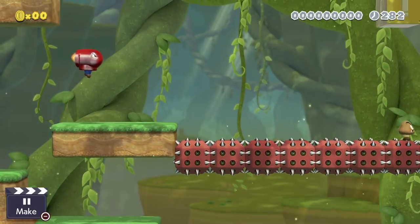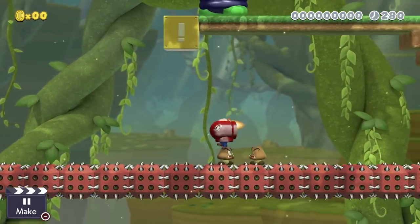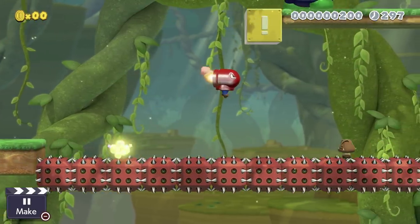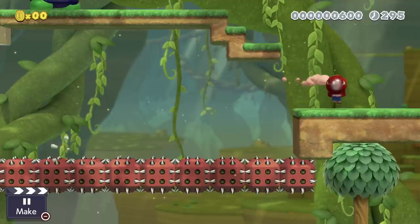You can also save momentum by bouncing off enemies — just bounce off them along your way and continue to fly right afterwards. This could be pretty cool and I can see people making some crazy kaizo levels with this mechanic.